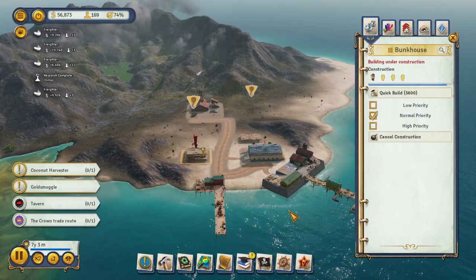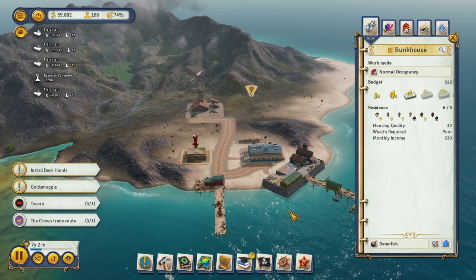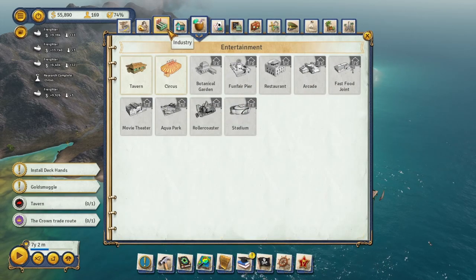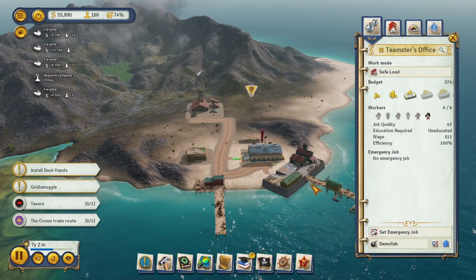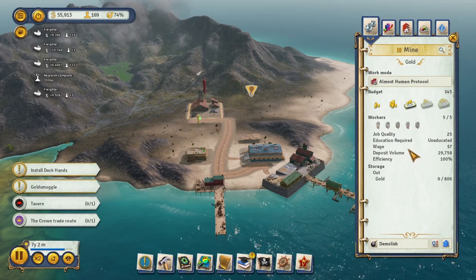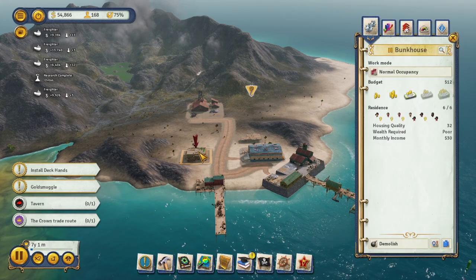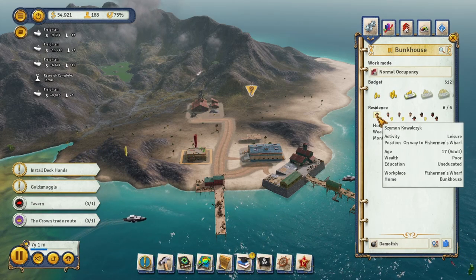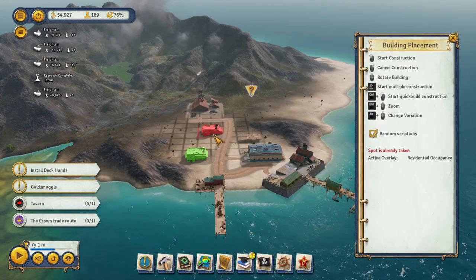I'm curious to see if people move into this building. Oh look — it's full. Should I build another one? How good are these jobs over here? $11, a little $5, $7. These people are going to be poor for the most part, so we'll just do another bunkhouse.